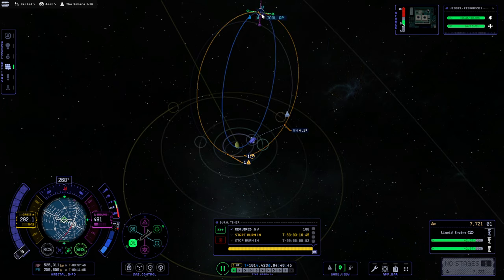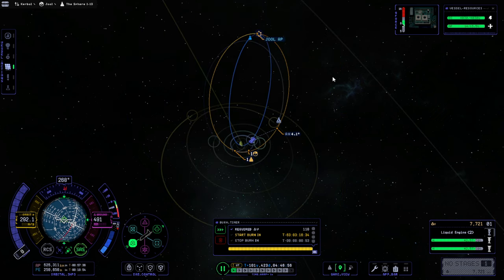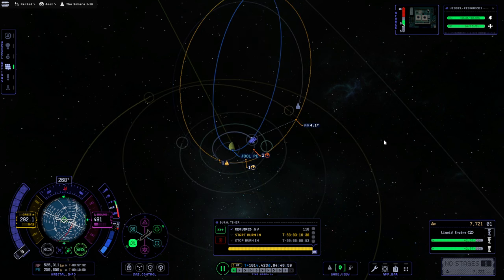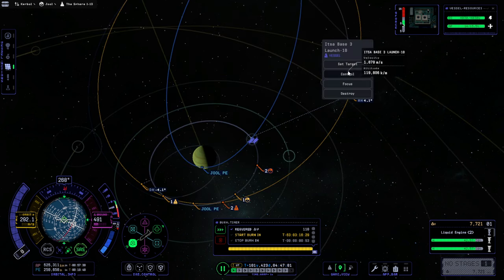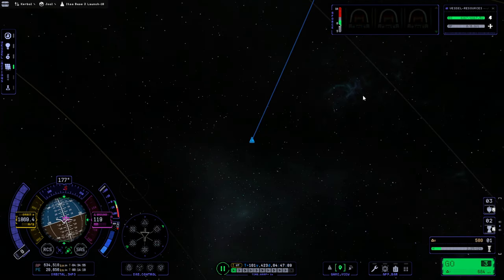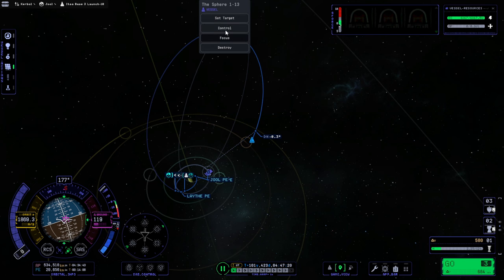This will probably want an inclination change before actually hitting Lath. We could hit Lath at the node there, but that's a little bit of skew and I don't like that. This will be in quite a long time - 63 days. So this might take longer to get all the way around. That periapsis is in 79 days. We'll do the thing with the Itza sphere first.